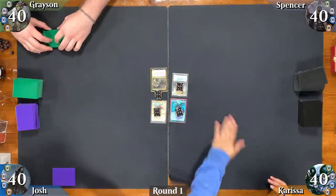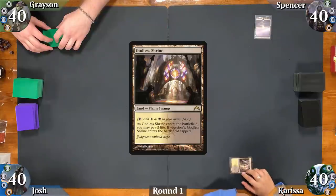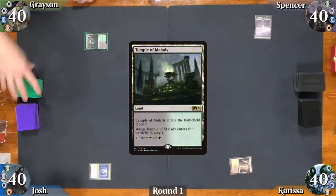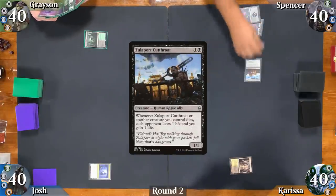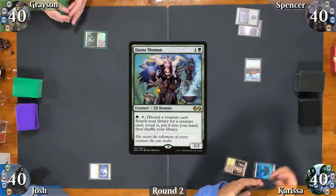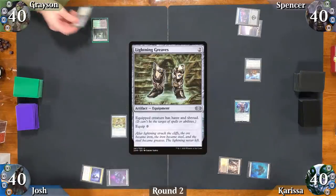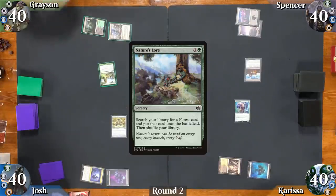Spencer starts us off, drops a swamp, and passes. Carissa drops the tapped Godless Shrine, Josh drops the tapped Arcane Sanctum, and Grayson drops the tapped Temple of Malady before leaving the card he scrys on top. Spencer drops another swamp and casts a Zulaport Cutthroat. Carissa drops a Forest and casts a Fauna Shaman. Josh drops a Swamp and casts Lightning Greaves. Grayson drops a Karn's Bastion, casts Nature's Lore, and brings in a tapped Overgrown Tomb.